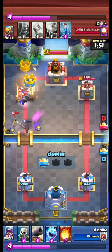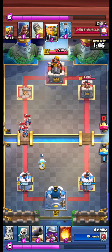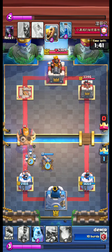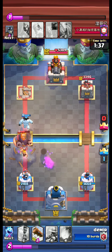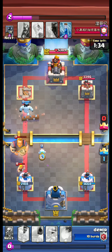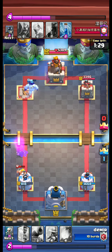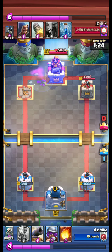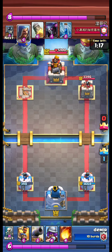The opponent uses the Guards and the Minion, however we manage to take the left tower. Again an RG attack comes in. With a last-second Barbarian Barrel, the opponent did a very good job, and our left tower is nearly gone.